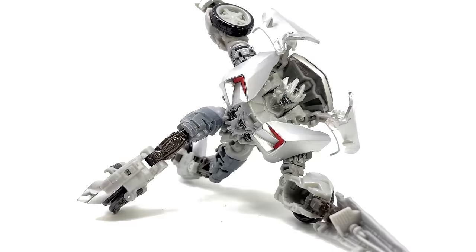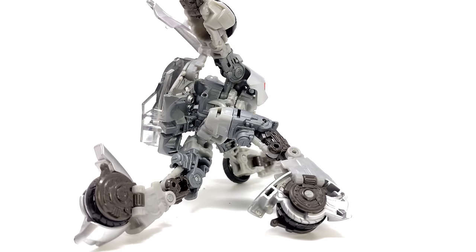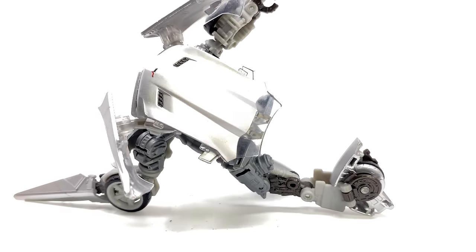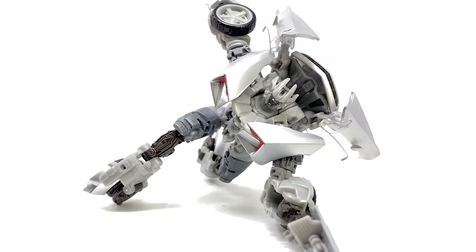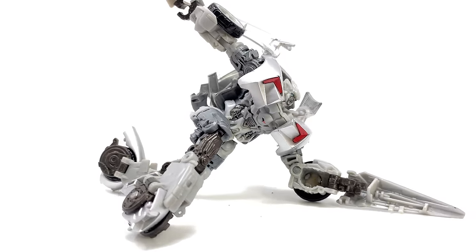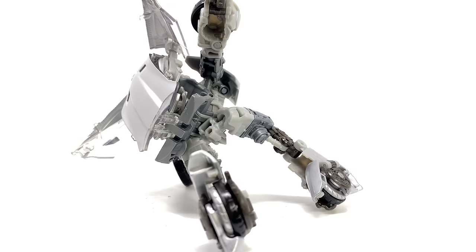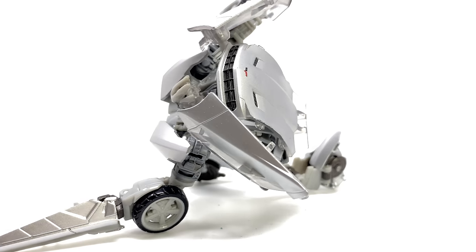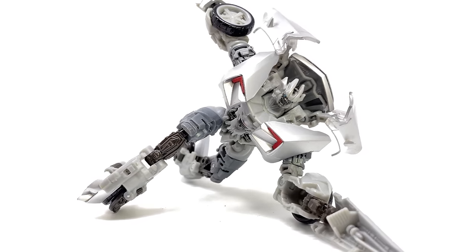Transformers 3 Dark of the Moon Sideswipe is next. Had we not recently received the Revenge of the Fallen version, this figure would be much higher on the list. The paint apps sadly lack in the torso and head compared to the Transformers 2 version. But as a mold it's undeniably the best mainline Sideswipe we ever saw — no large backpack, great arm blades and Mexican standoff guns, decent articulation, and impressive stability despite having wheels as feet. The transformation is complex and a little fiddly, but results in an incredibly awesome Corvette Stingray.